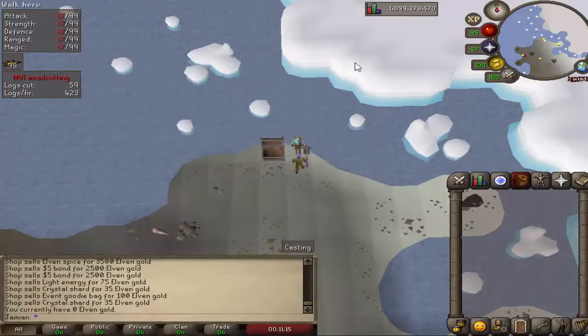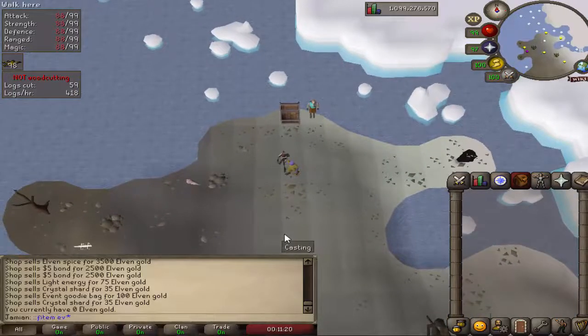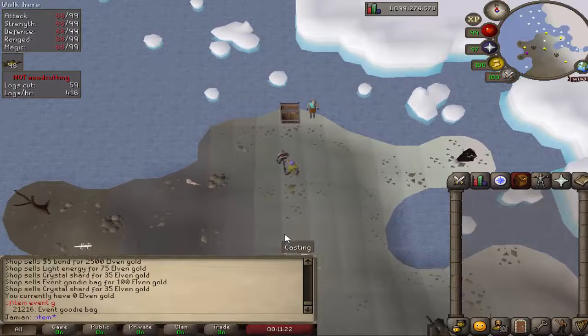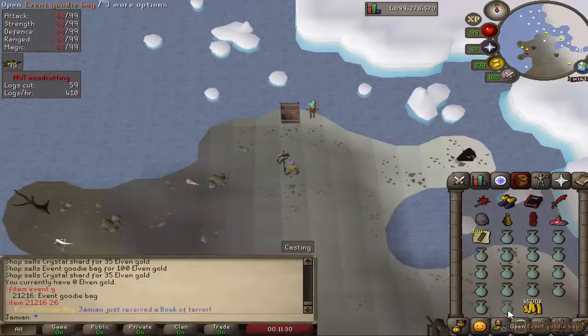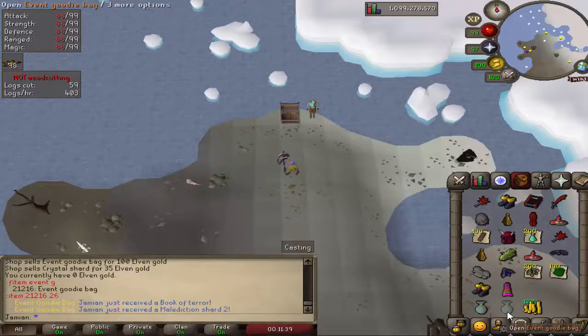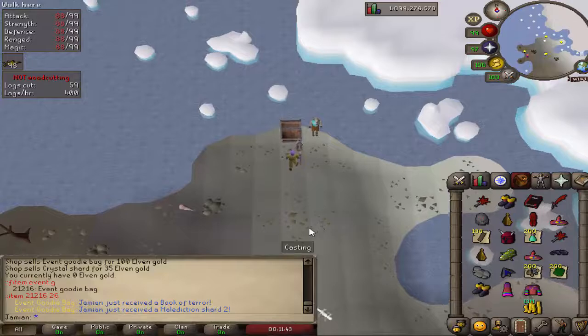Let me open up a couple now and I'll show you. I already did a video on opening 500, so I'll just do one inventory and maybe we'll get lucky. As you can see — perfect example — the Book of Terror was not in them before, but it is in them now. And we just got a Broodoo shield, which was from the last event, so that's pretty nice.